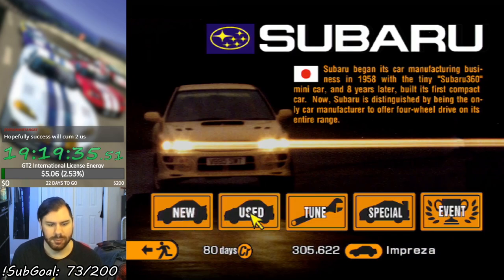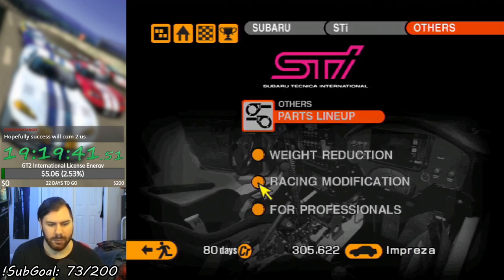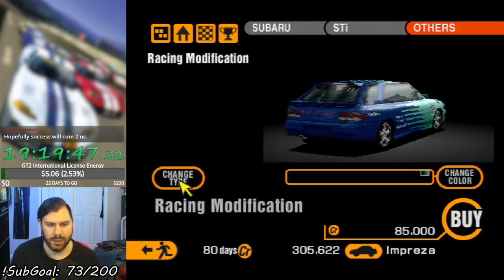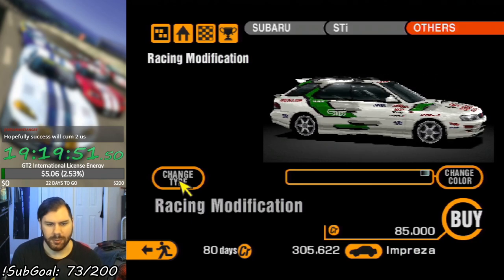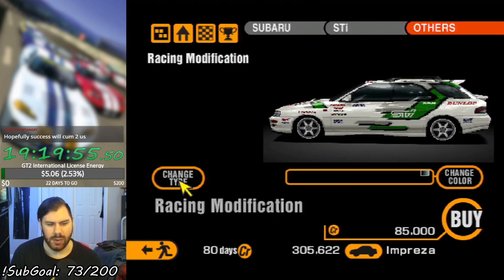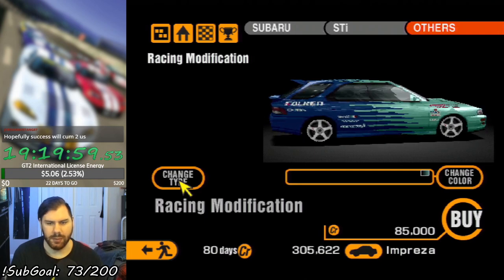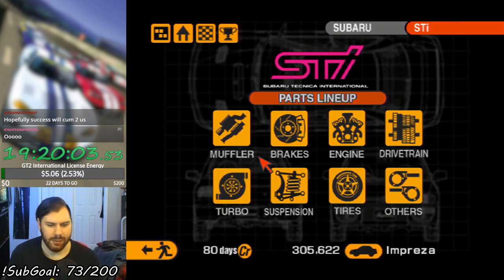Let's go to Subaru. First things first is check to see if it has a race mod. It does. You can always tell if it has a race mod. Oh, a Falcon livery. If the load takes a while... Well, we're getting the Falcon livery. The Falcon Impreza wagon. Let's fucking go.